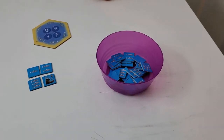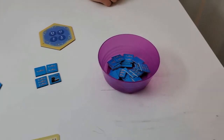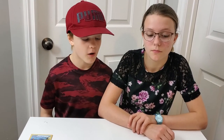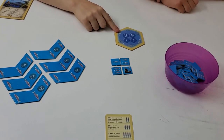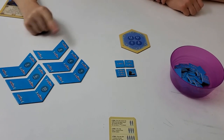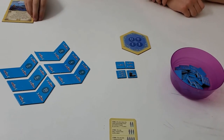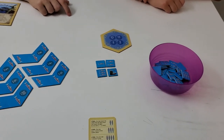We recommend putting the fish in a bowl so it's easier to collect from. If you build a settlement on the pond or the coast on one of these tiles, you collect one fish when the number is rolled. If you have a city on one of them, you get two fish when the number is rolled.